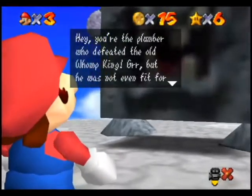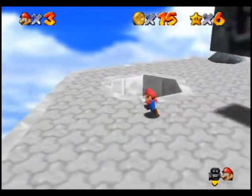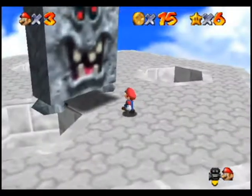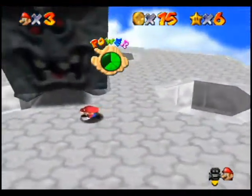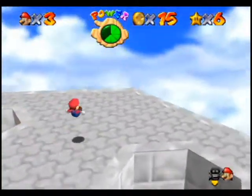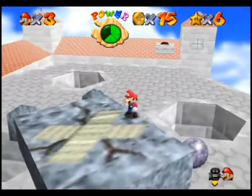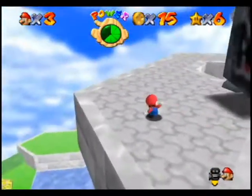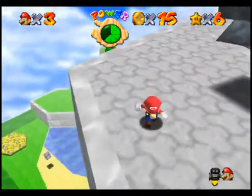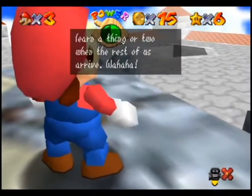Oh yeah, you're the plumber who defeated the old Womp King. But he was not fit for a king, just a pathetic stepping stone, yadda yadda yadda. Same strategy as the Womp King from Super Mario 64. There are those holes in the map though, and you will fall down if you hit them — those lead right to the bottom. There's not a little stepping area for you there. Why do you step on us like we are nothing? Maybe you will finally learn a thing or two when the rest of us arrive.